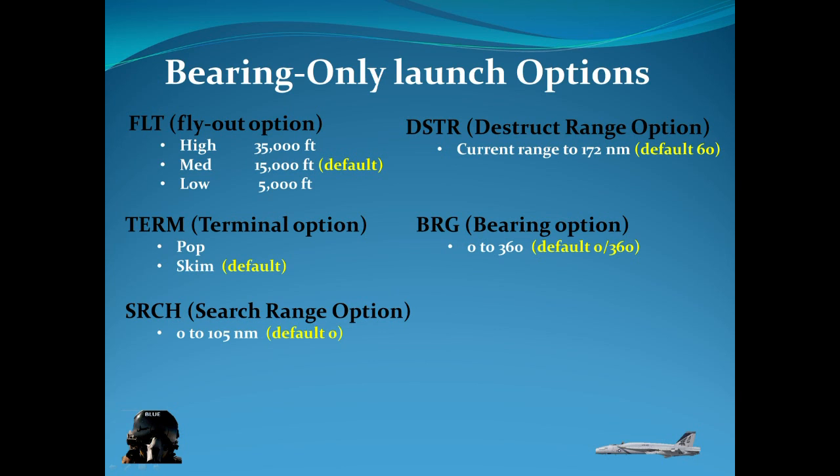There's also a bearing option specifying which bearing angle the harpoon should fly out to look for a target. Finally, there's fixed point (FXP): it enables a navigation-stabilized point centered between your search and destroy ranges. So if I set a fixed point with zero and 60-mile settings, that's a 60-mile range — search starts 30 miles before the nav point and 30 miles after. It'll make more sense once we look at the aircraft.